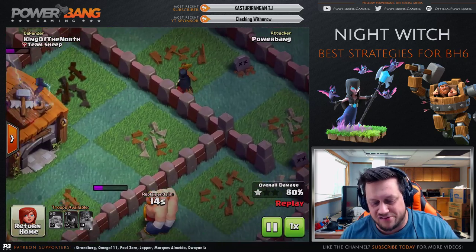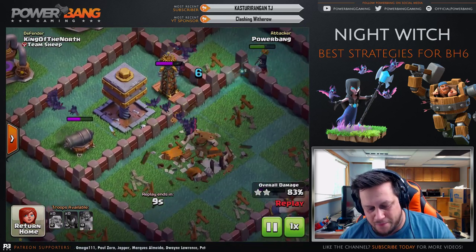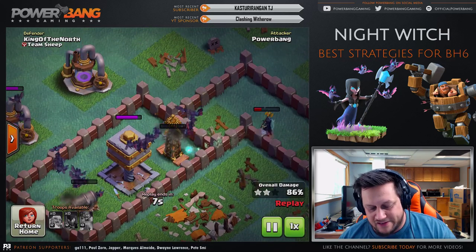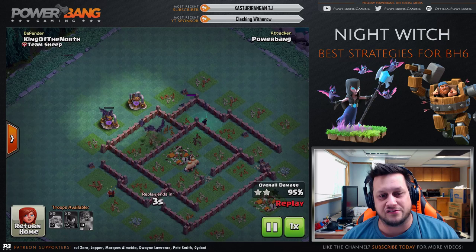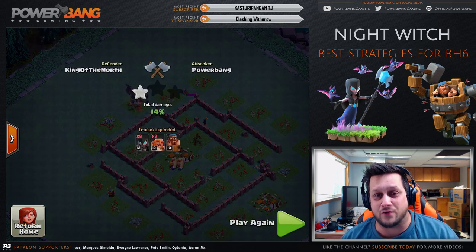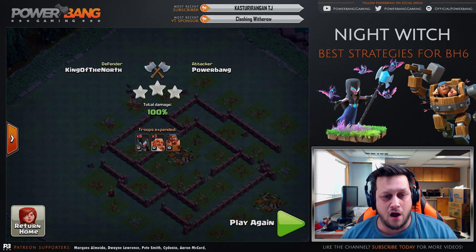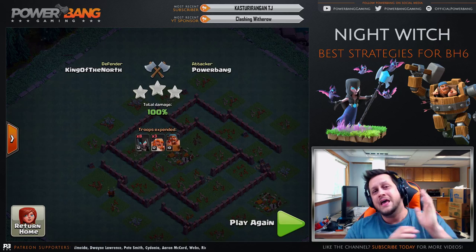We've got one Night Witch up top, a couple over on the side, and some bats hovering in the middle. The only thing left that can take them out is the Tesla — and it's down. Bats swarming, doing absolute work. The cannon took out the Night Witches on the other side but we got the 100%. This was our first ever attack with Night Witches — looking pretty freaking fierce against that maxed out Builder Hall 6.